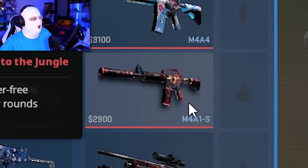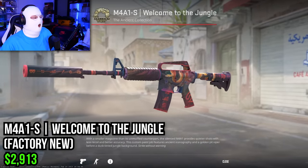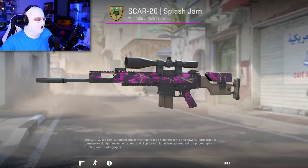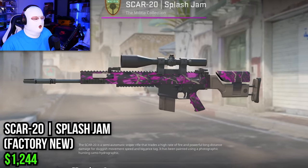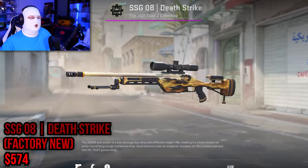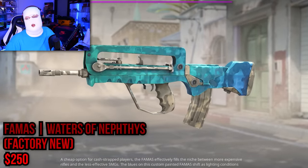Then we have the new M4A1-S Welcome to the Jungle Factory New at almost $3,000. Surprisingly, the most expensive SCAR-20 is the Splash Jam Factory New at almost $1,250 — which is also my personal favorite SCAR-20 skin. Guns that didn't make it: the Scout Deathstrike at $570, and the FAMAS Waters of Nephthys at $250 Factory New.